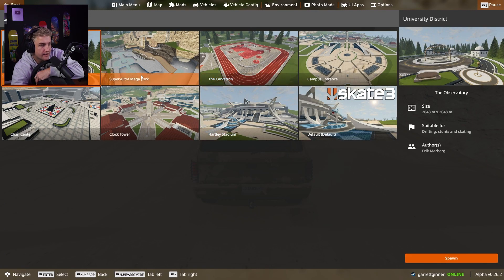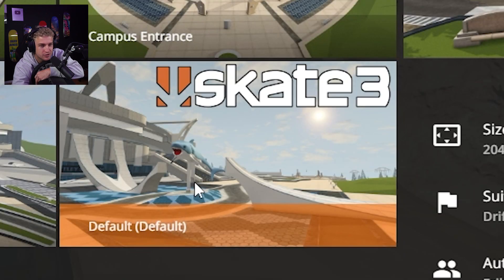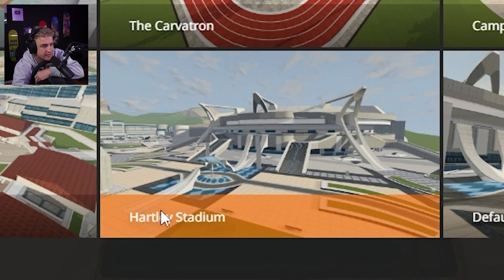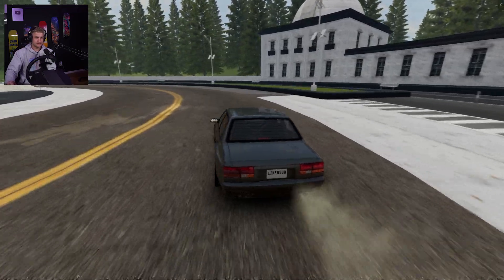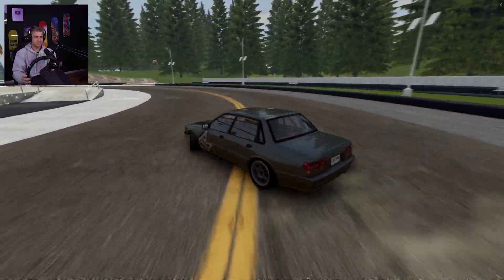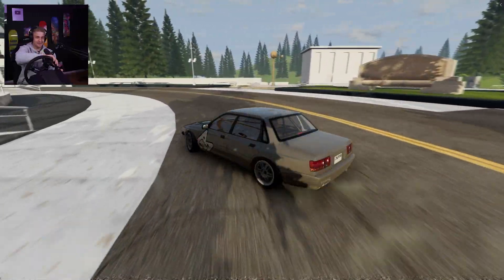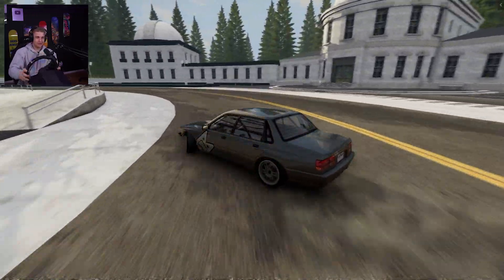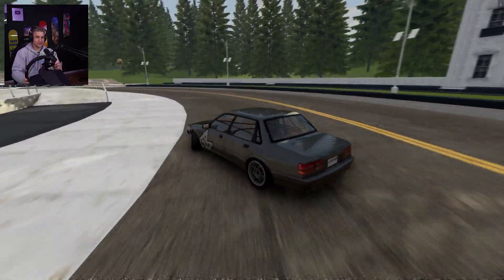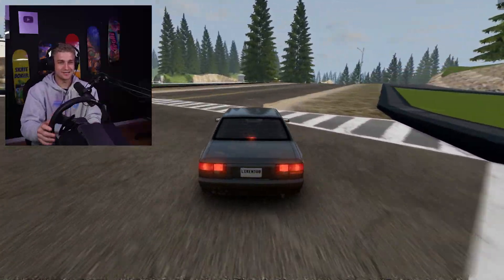So you can see what I mean. We have the Super Ultra Mega Park, the observatory, the Carvatron, Campus X, the campus entrance, the default which looks like the shark gap, the Harley Stadium which is also the shark gap, the clock tower, and then the Chan Center. I wonder if we can just do some donuts around this thing. Look at this go! I think we can do the whole circle. Get into that angle. I could do this forever. This is such a trip.